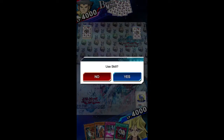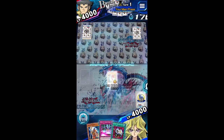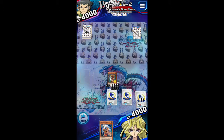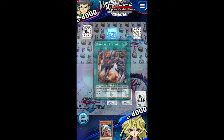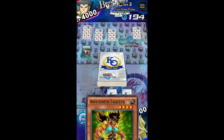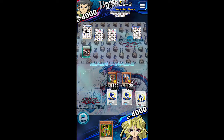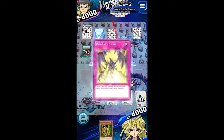All right, not a terrible hand - we'll keep it because we have back row protection. I'm going to summon Swordswoman, set Econ and set Wall of Disruption, and let's see what he's doing. Red Eyes - alright. A lot of people are saying they're excited that Duel Links might be bringing synchros, and honestly as an old school Duel Links player, I have no idea how any of that works. Hopefully there'll be some type of tutorial on synchros, so we'll see.